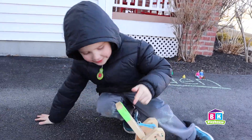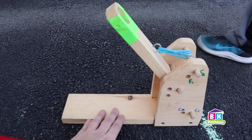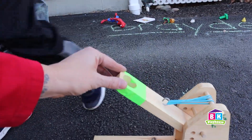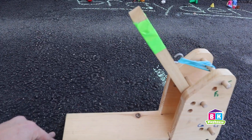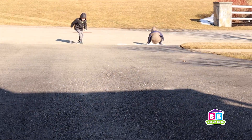All right guys, come on over. What is this called, Brayden? Catapult. It's a catapult. Good. On our catapult, we have the base, and we have the support here. When we pull it back — the launcher, which is the arm — when you pull back, you create tension. Let go, boom, and it launches all the way down to the boys.